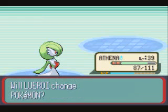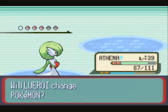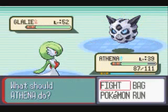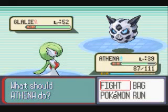Athena's in great shape, and Glacia's going to send out her second Glalie. Yeah, she has two of them. Talked about Glalie a bit before — Pure Ice type, all even stats. This one knows Hail, Shadow Ball, Ice Beam, and Crunch.